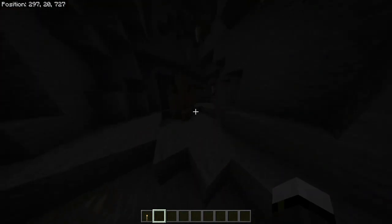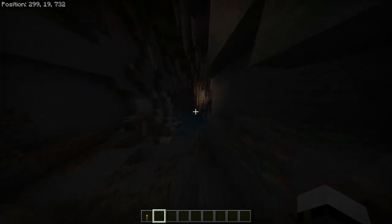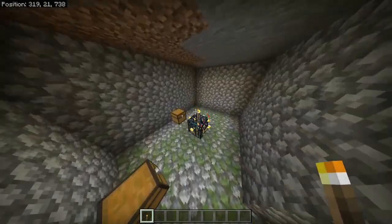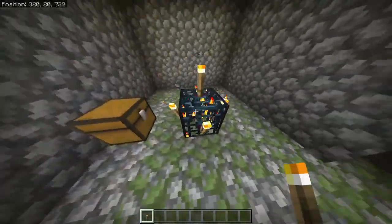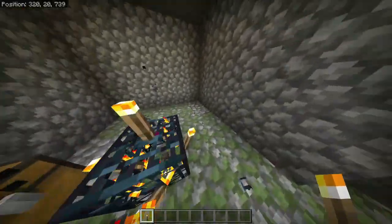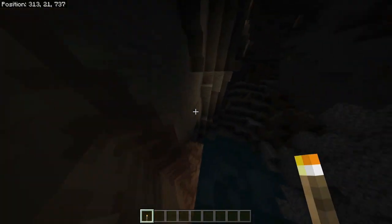Do I recommend you actively go and find a dungeon? Not really. I think there are mob farms that are more efficient than a mob spawner. But don't break the mob spawner — just get inside, put torches down as I did, and nothing else. Don't break it if you don't want to use it, just be aware that it's there.